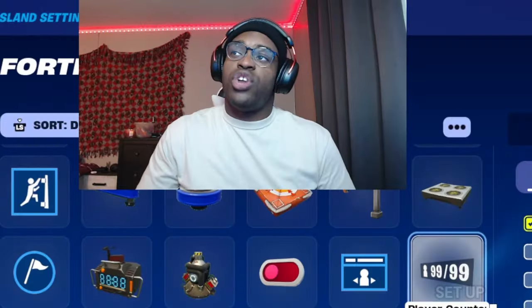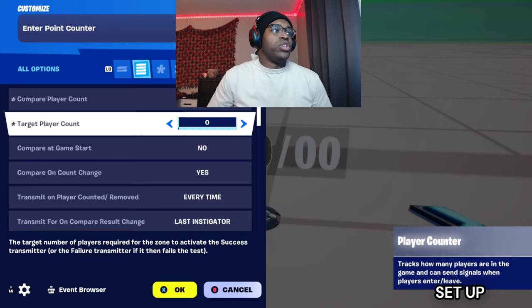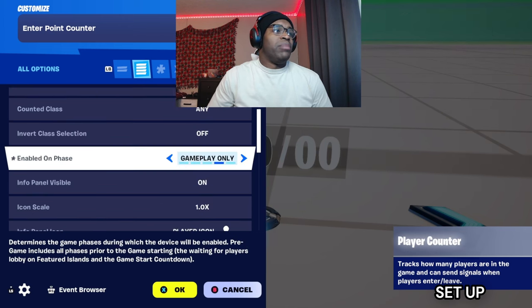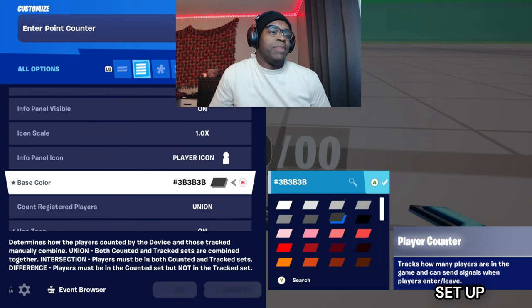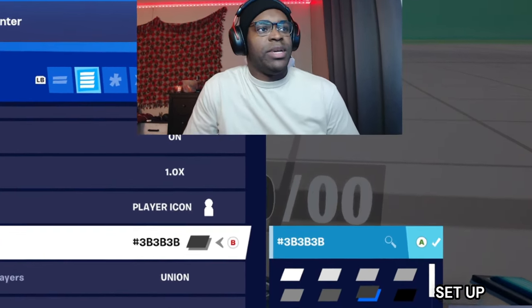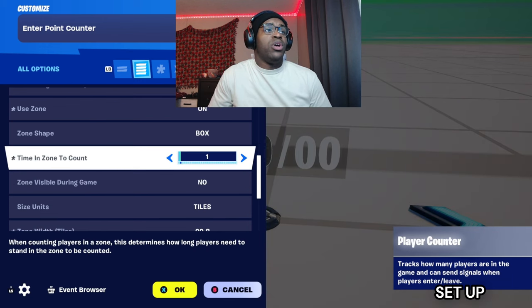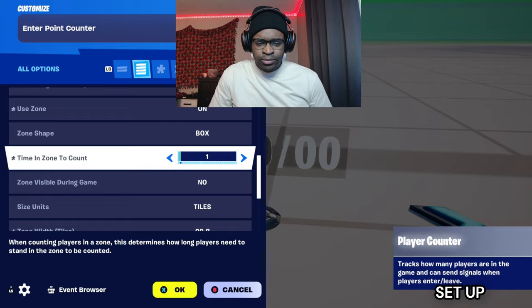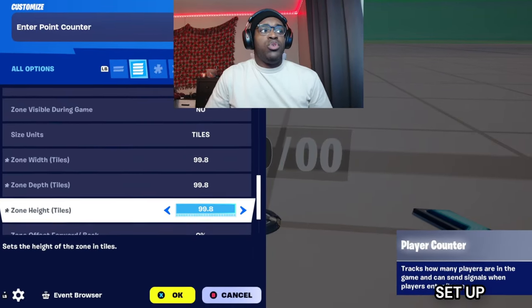Don't change anything else. To start off, grab a player counter and name this 'Inter Point Counter'. Set target count to zero, compare player count to 'do not compare', enable on phase turn that to 'game start only'. Base color — turn it gray so it's out of the way while you're editing. Turn 'use zone' on, zone shape you can do box. Set sample zone to count, put one second — this helps so you're not spawning into a zone and it doesn't count for you.